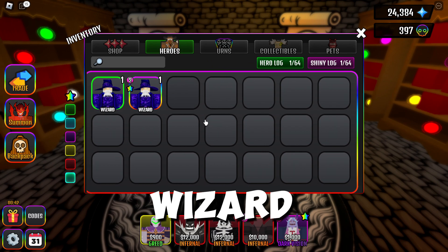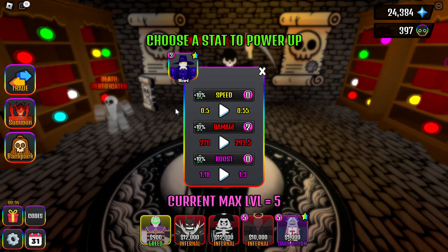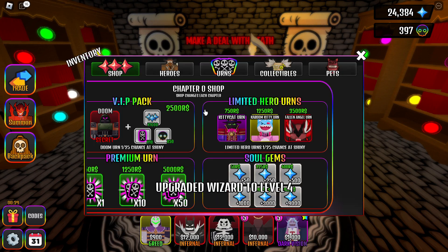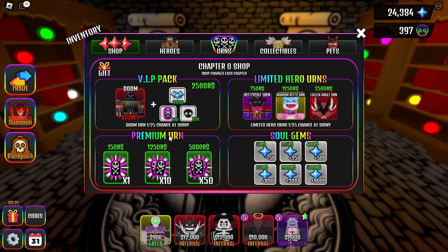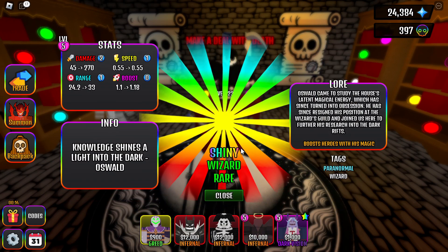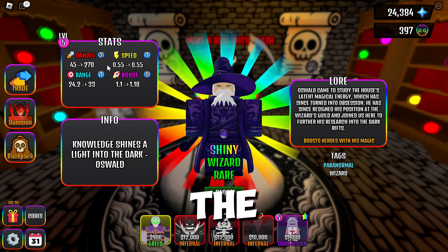Let's upgrade wizard and look at his stats. Alright, now we have more damage, boost, and range compared to the normal version.